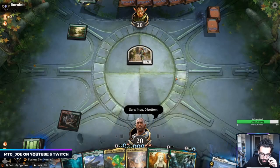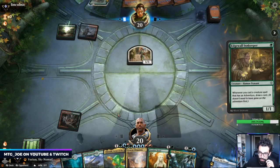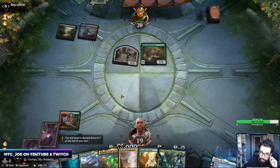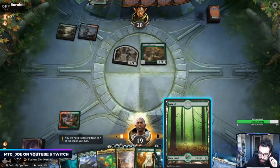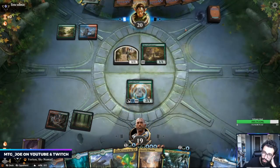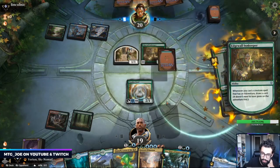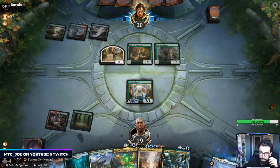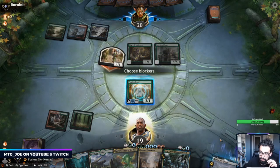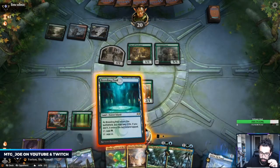Probably keep the land to be honest. Going to go Paradise Druid into Uro, then into Omnath actually — to get rid of the Edgewall. No Oven or Clover yet, really good. Omnath will also get bigger as we play out.